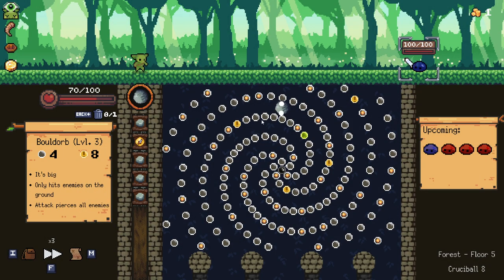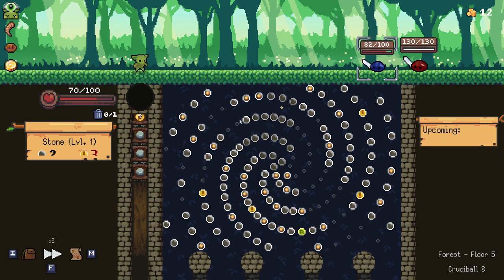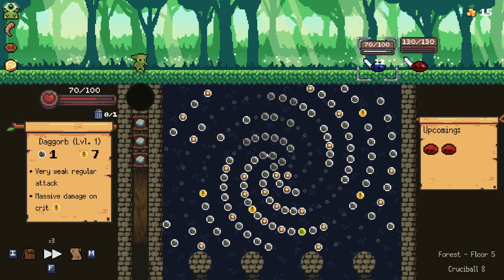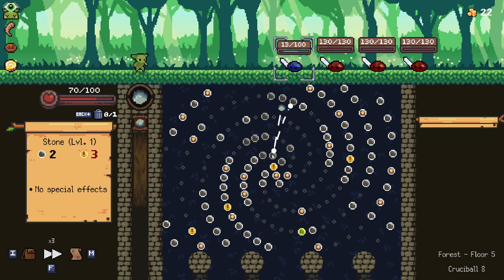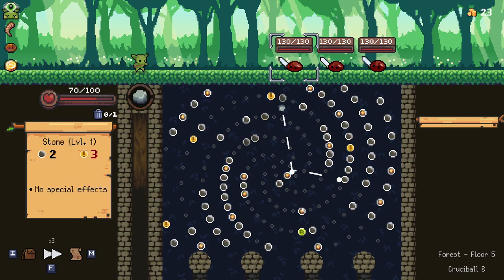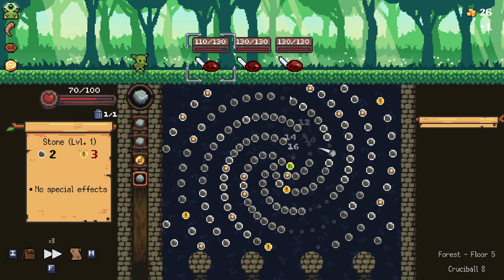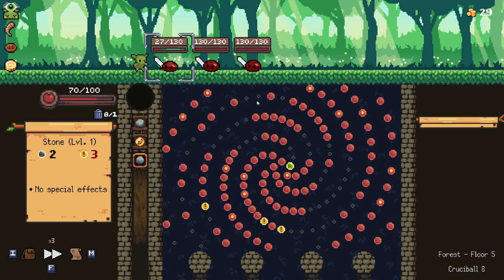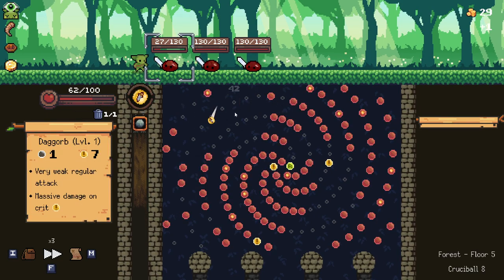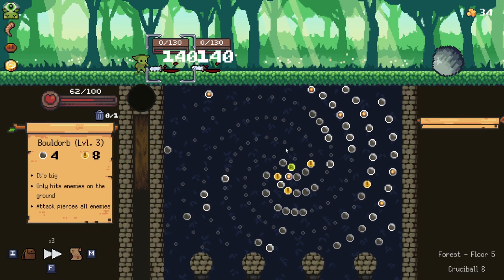Unfortunately that was a little bit of a waste there, because we didn't hit a single crit. Many enemies on the board, but getting overflow damage here would be really good. Missed the crit again unfortunately. Need to hit that refresh — it's in a pretty bad spot. Another crit there, just trying to clear out everything I can to get to this refresh. We got to it, nice. Unfortunately our bulldorb is all the way at the bottom so we're going to take some damage here.